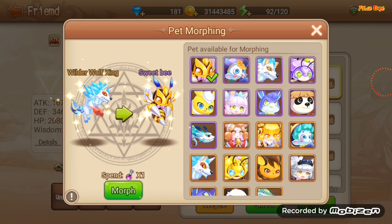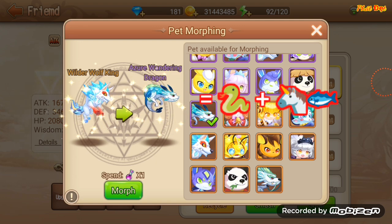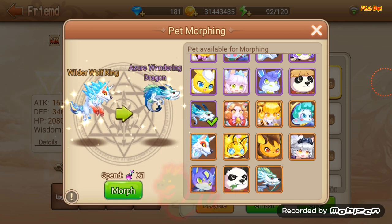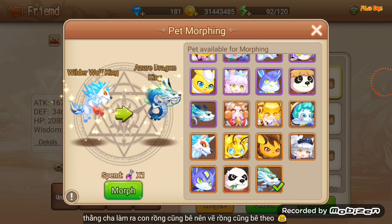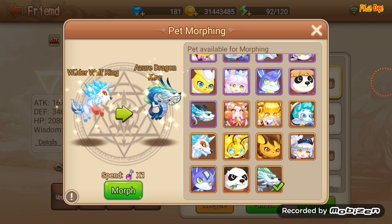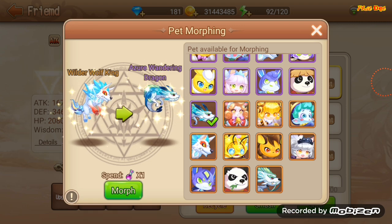Đầu tiên là con cá lai tạp hồi nãy - đó chính là hình dạng của nó khi trưởng thành, nhìn như con trình lai con cá ngựa gì đó, nhưng tóm lại là đẹp. Còn đây là hình thái khi nó đã lên camp - nó mang hình thái của một con rồng. Mình chỉ có một nhận xét duy nhất: nhìn con rồng này bị bê đê rồi các bạn! Nhưng không sao, điều đó không quan trọng - nhìn nó thật ra rất đẹp và rất ngầu. Mình nghĩ khi nó về Việt Nam sẽ rất hot và được nhiều người ưa chuộng.